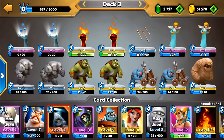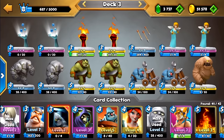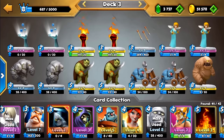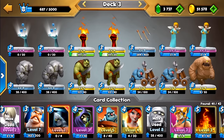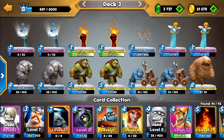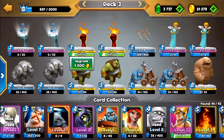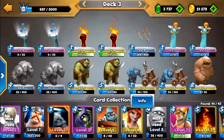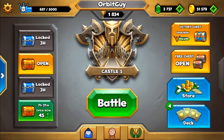It makes for a pretty interesting deck. There are some times where they instantly focus on that one lane and sometimes the catapults get taken out, but we'll make some adjustments if that keeps happening. The main other part of this deck is the rage card, and you couple that with the tank and the catapult and it makes for a pretty fun deck.